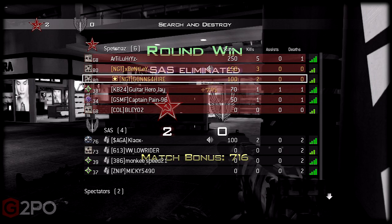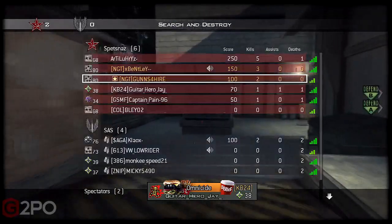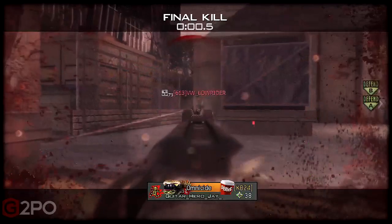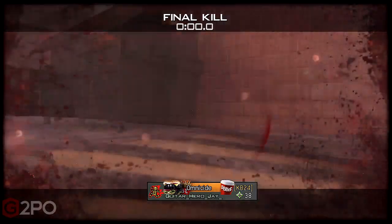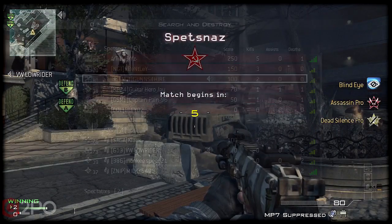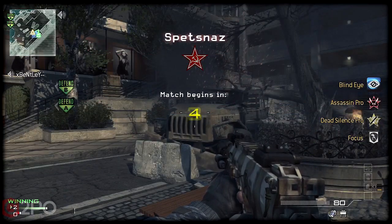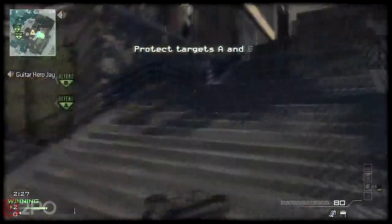I have the claymore on the back protecting me and letting me know if someone's coming around the back there. As a side note - thanks to meatwagon - Sitrep Pro is definitely the way to go in Search and Destroy, because you can hear the crap out of everyone. It sounds like they've got wooden Dutch shoes on and they're clunking around all over the place.